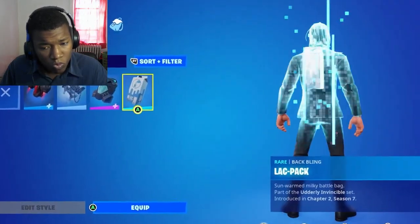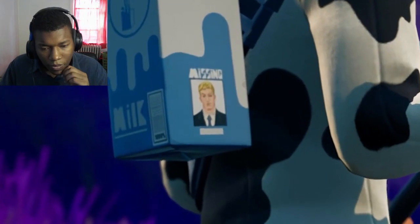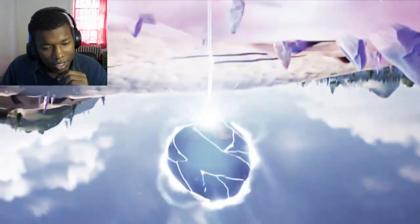One of my favorite details is found when you equip the lac pack. On the side of the carton is a missing poster for Jonesy, which is from when he entered the loop and got trapped.